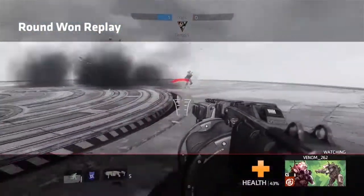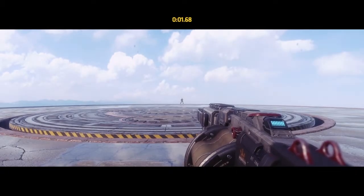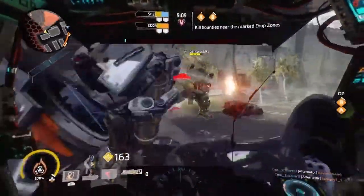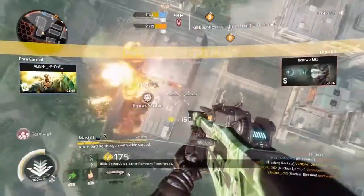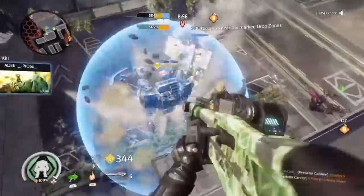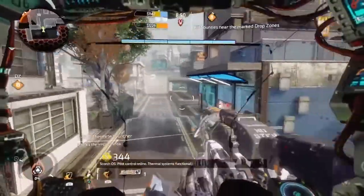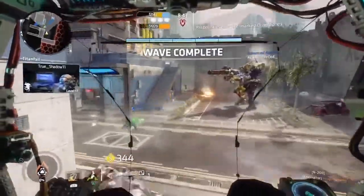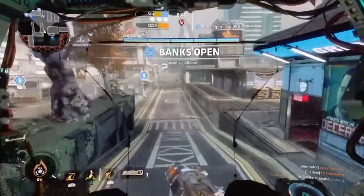And lastly, remember that thing where you would trap a Titan, nuclear eject, get a kill, call in another Titan — all before you even hit the ground again? Well, that's no longer in the game. Nuclear ejecting and killing an enemy no longer fills up the Titan meter in the lower left, so you're going to have to get a Titan the old-fashioned way by playing objectives.